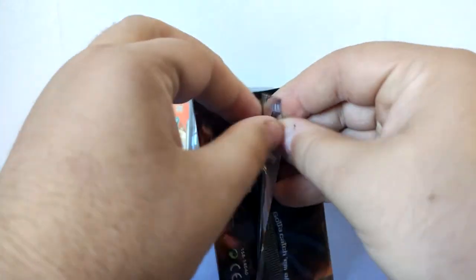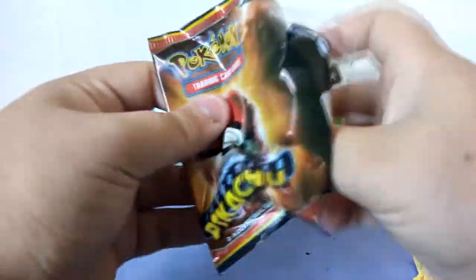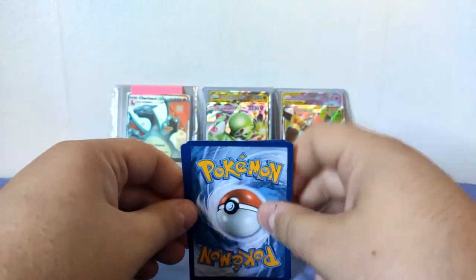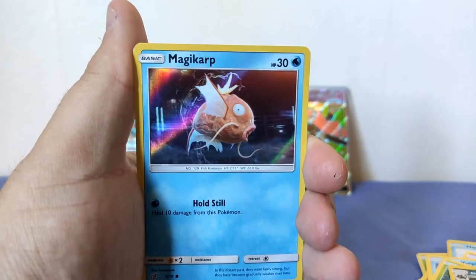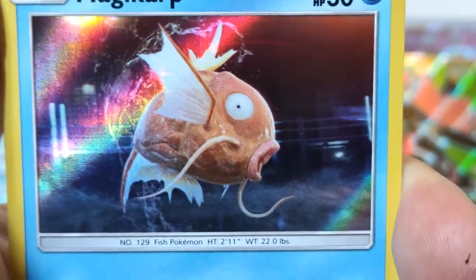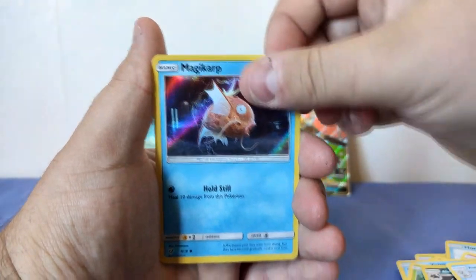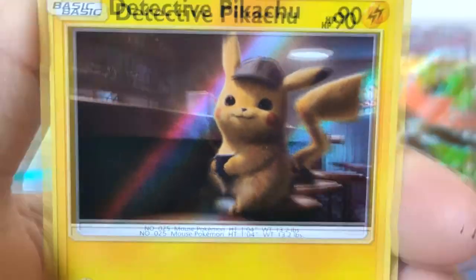We're going to surprise you guys with one extra pack — yeah, this is one of those movie packs you get from the Detective Pikachu movie. Let's open it up and see what commons we get. We get the Detective Pikachu promo card and our common is Magikarp — look how realistic it is! If you haven't seen the movie yet I do recommend it, it's hilarious, it's fun, and it's probably the best video game movie of all time. And of course we've got the man himself — Detective Pikachu holding a coffee. That's the promo!